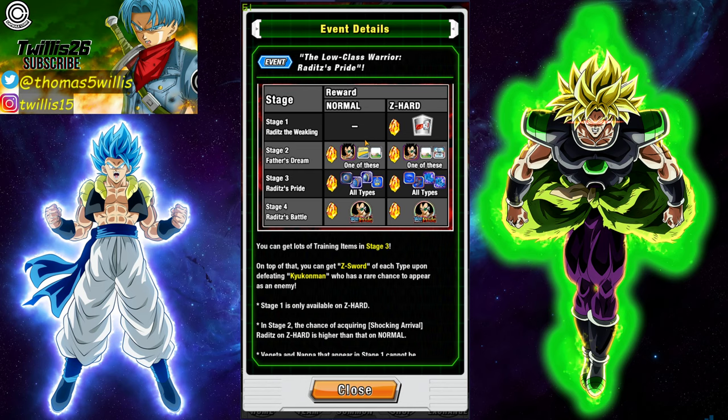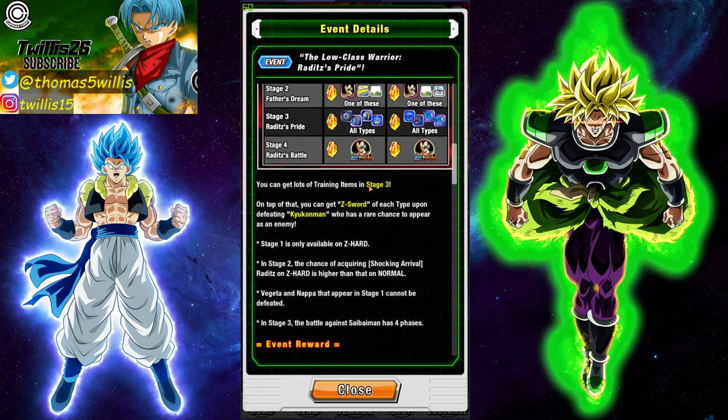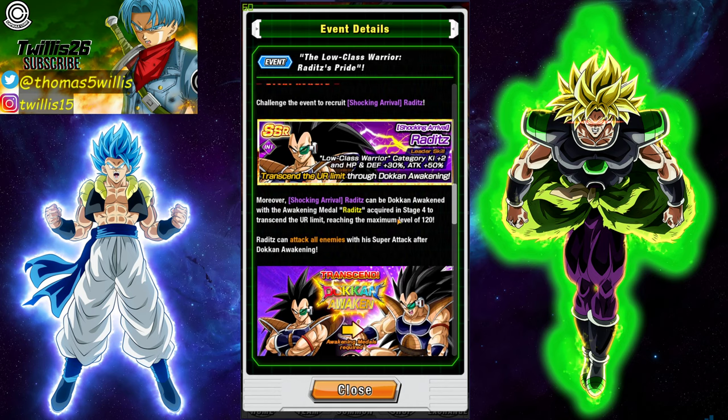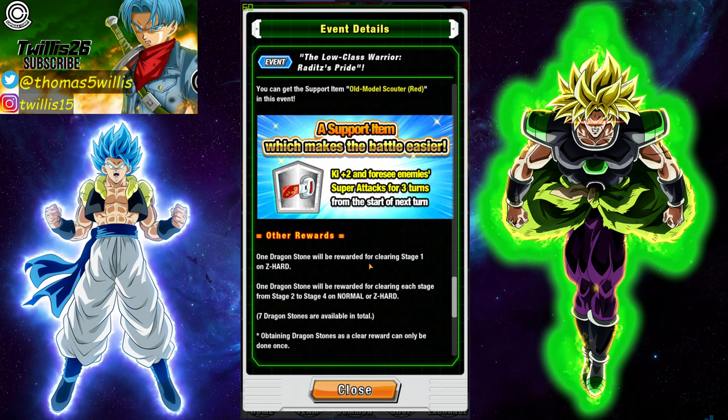The best way to use him is with a Movie Boss leader if you have one — the Turles that was just out is very useful, or you could use the Broly. If you don't have those units you can just use an Extreme leader and put him in there; he has an AOE so as long as you stay in the lower tiers of World Tournament you should be fine. This unit doesn't hit really hard but he attacks all, which is very useful. He is also a Low-Class Warriors category leader, though there aren't a whole lot of great cards in that category.